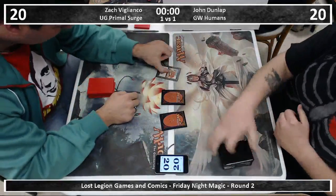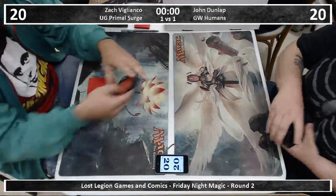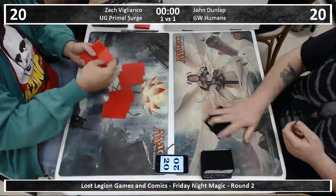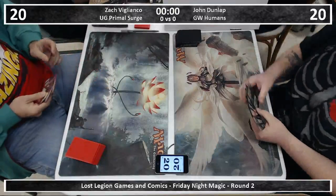So he's playing a blue-green ramp deck with Primal Surge and Door to Nothingness. I'm assuming with the Chromatic Lantern in it — I don't really understand how he's going to activate the Door other than that. Although the mana off the Axeman is any color, so maybe that's how he's going to do it.